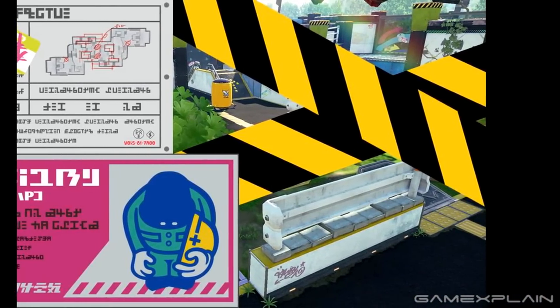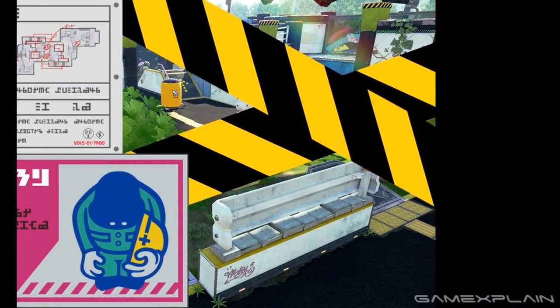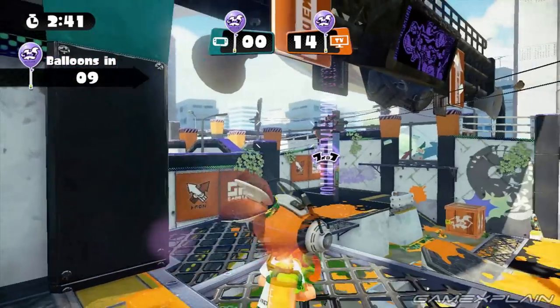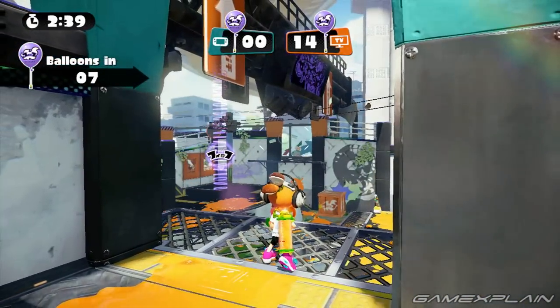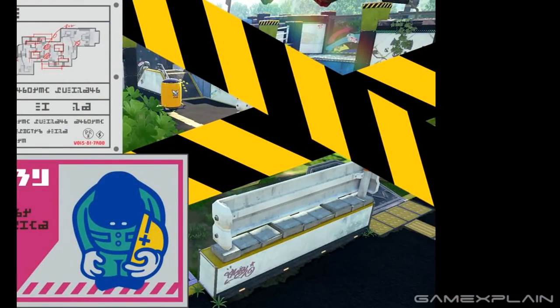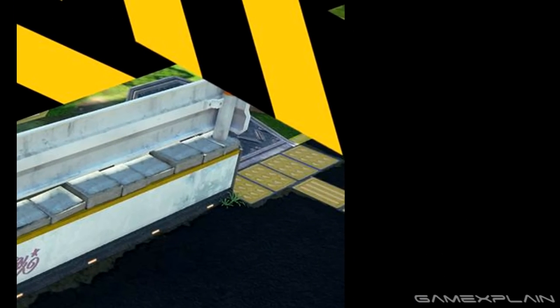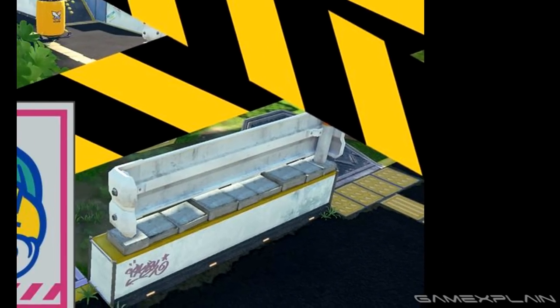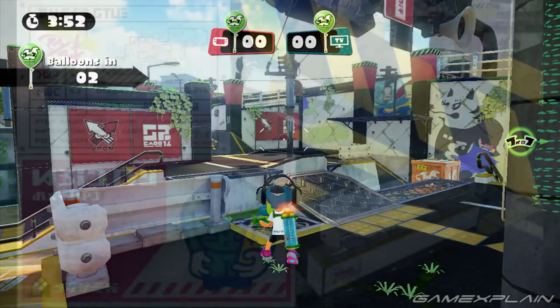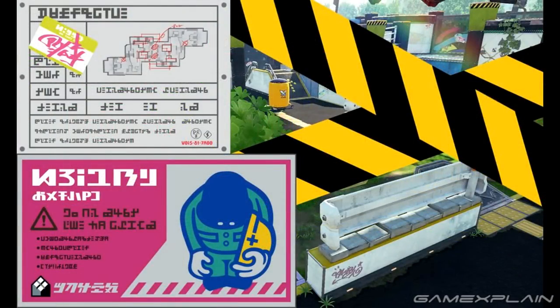First things first: where exactly in Urchin Underpass was this picture taken? Those colorful squids painted along the back wall appear in only one place on the map — technically two because the map's mirrored — and that location is the high walkway that leads from either half of the map to the center area. Looking down at the ground, we can see the same yellow tiles that lead up to the steel ledge, just like in the current stage. But if you take a closer look at that picture, you might notice it's actually quite a bit different.